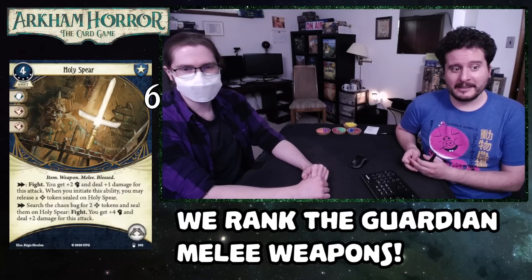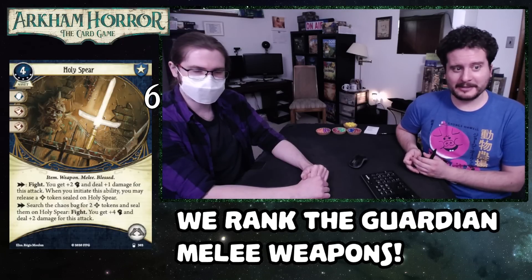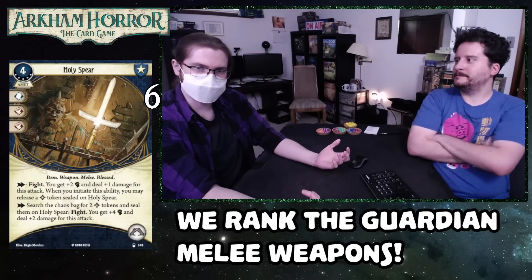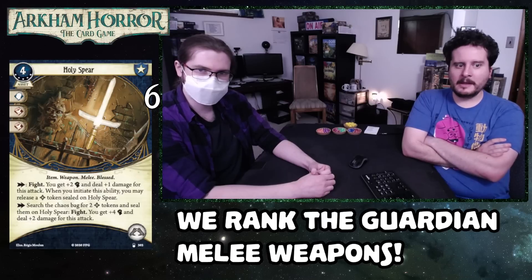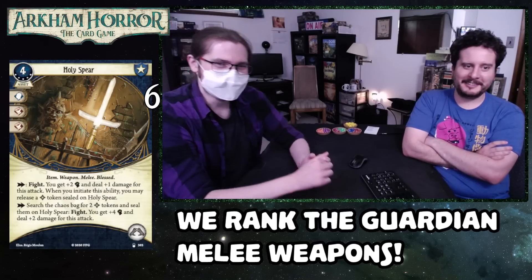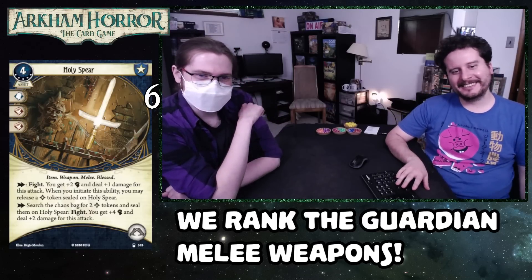A lot of people are down on Holy Spear because they play it in Sister Mary, which makes sense — she does the blessed token thing. But then you do the top action and you're like, this doesn't do anything. Give the Holy Spear to Zoe Samaras — it's less efficient than some things coming up on this list, but plus two fists and plus one damage endlessly is very powerful, and you can attack for three damage very easily too. They always say it's the spear that killed Jesus — the Spear of Longinus. It's just better than the Butterfly Swords.